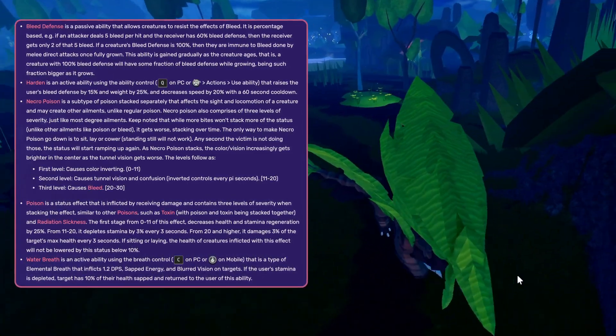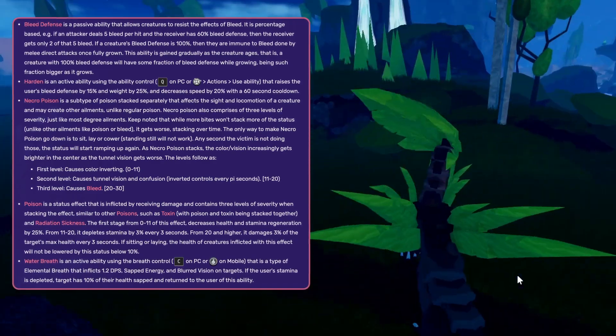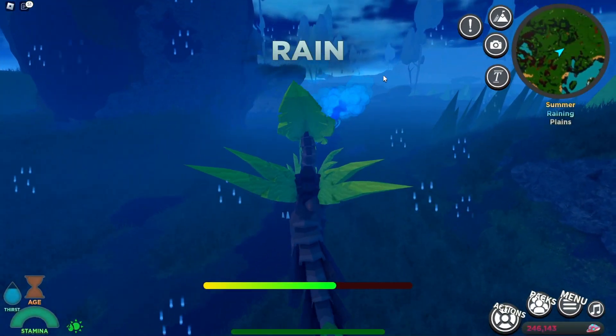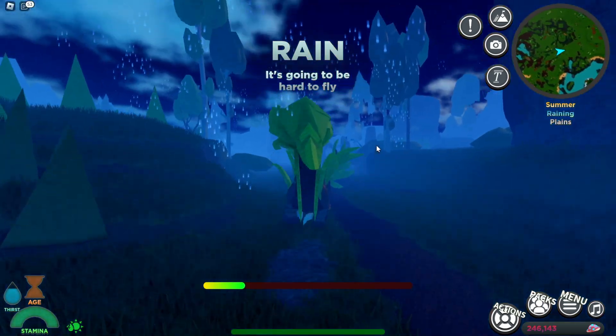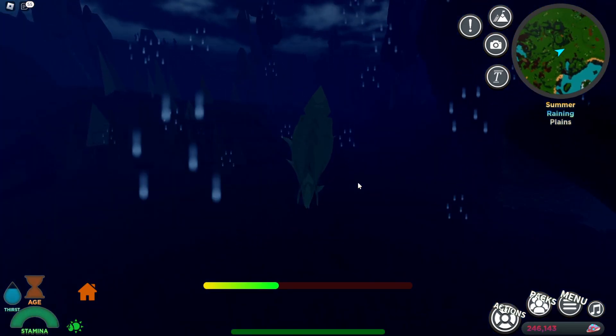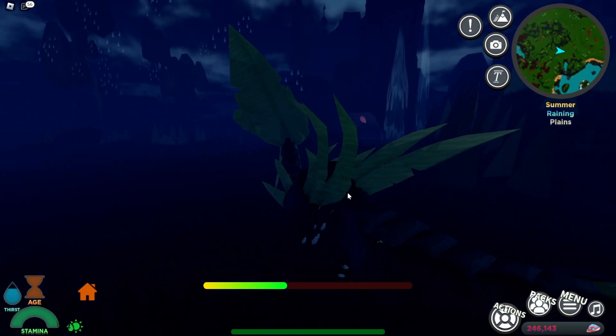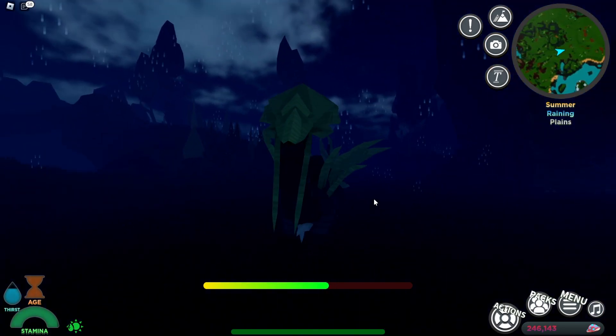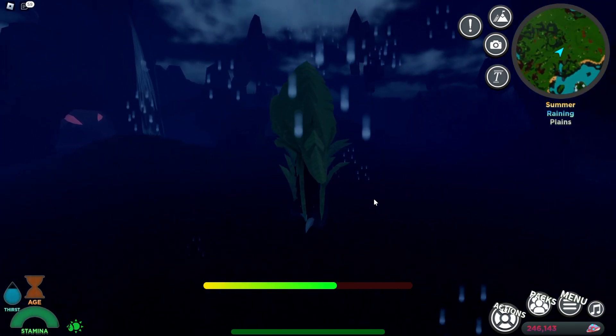For its abilities you're going to have 80 bleed defense — that's a big-time dub — and you get the Hardened ability, the Water Breath, one poison and one necro poison per bite, so pretty good for sure. Here's the Water Breath ability — that's the cool blue, it looks nice. It looks like it's got some coconuts in the back or some kind of rocks. Let me know what you guys think in the comment section down below, and I'll see you on the next one. Peace.